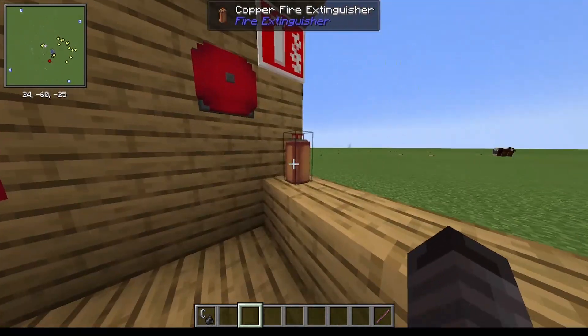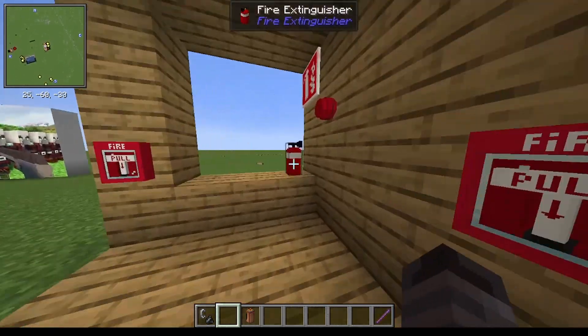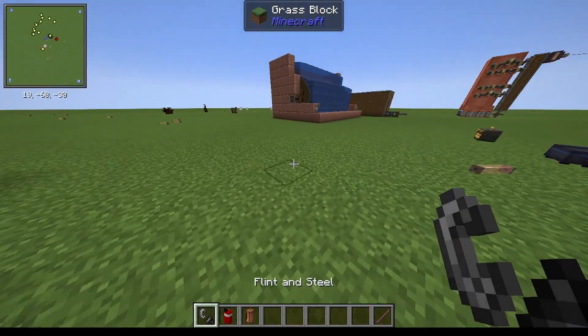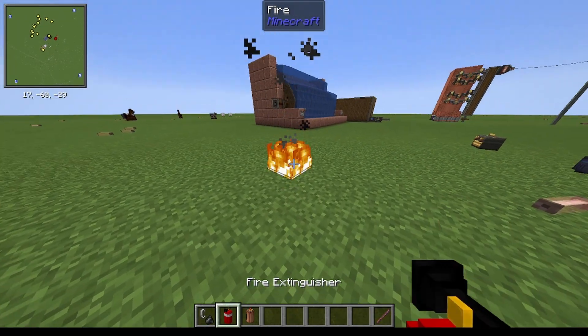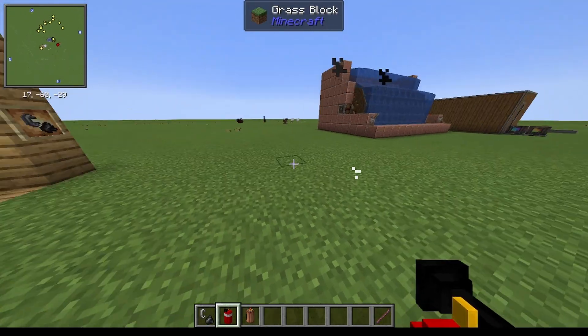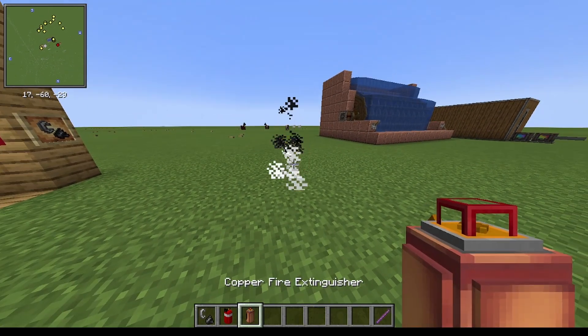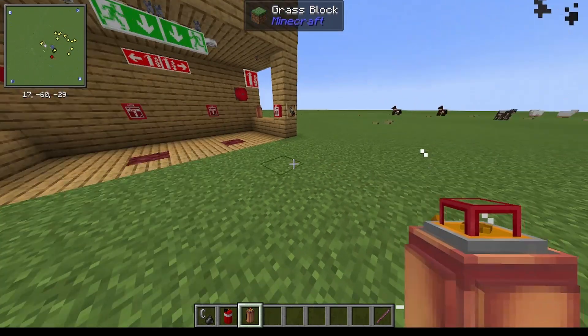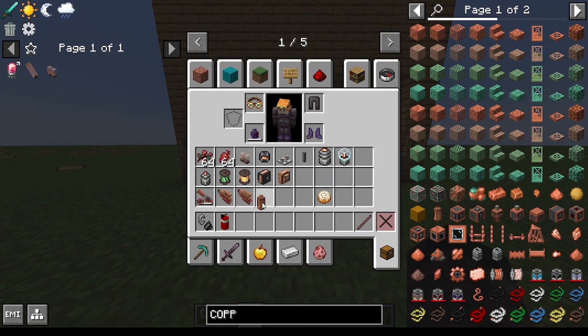Oh well, anyways now we can grab some fire extinguishers and demo these. Set down a fire right there — very simple. Plus these things work in the nether, so that's a nice alternative to water.